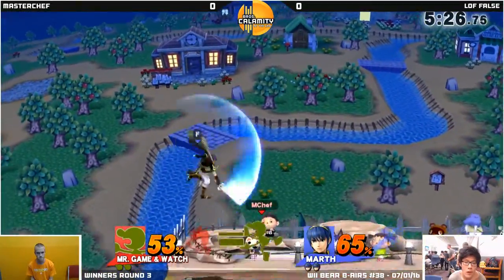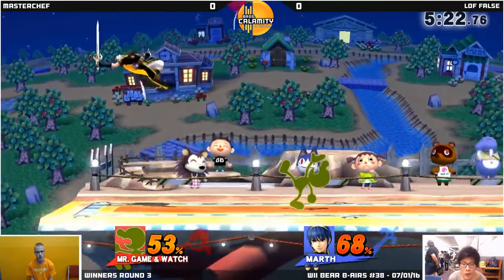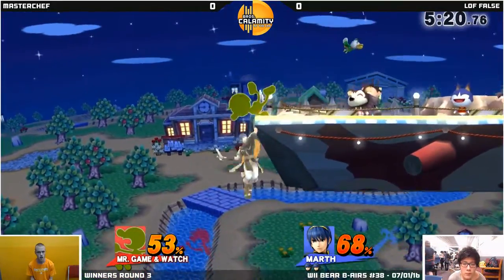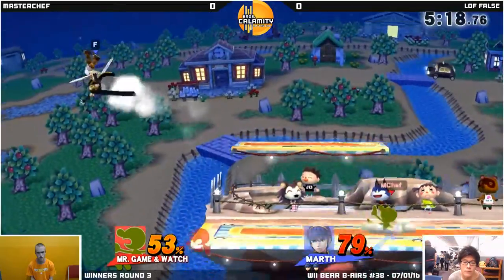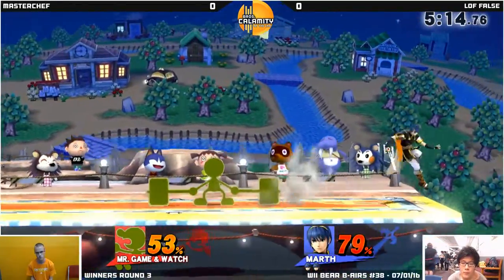Nice back air, forward air. Neutral air. Game of Watch is very tricky just because — I think I've told you — you actually cannot DI his down throw, because it doesn't send you into a tumble. I believe you mentioned that before. That's really cool — straight up, I'll see if he gets any use out of it.